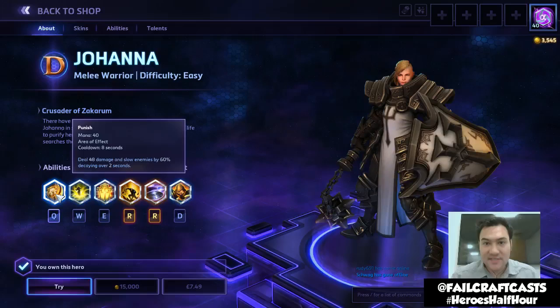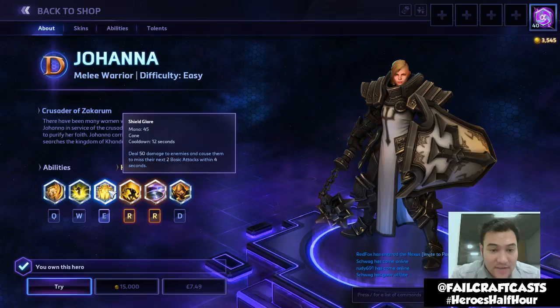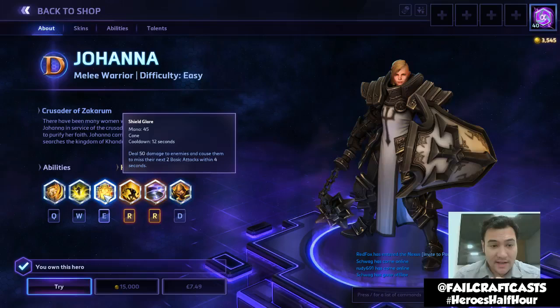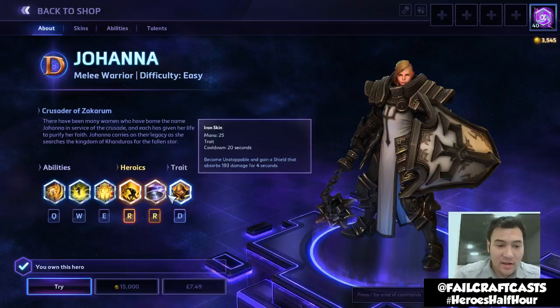And of course if your team are around you and you're fighting a bunch of enemy heroes, I can see that being very useful. Shield Glare deals 50 damage — it's a cone, so think of an ice cream cone casting up in that kind of area. It deals 50 damage to enemies and causes them to miss their next two basic attacks within 4 seconds. Good against heroes and minions, meaning you and your team take less damage.